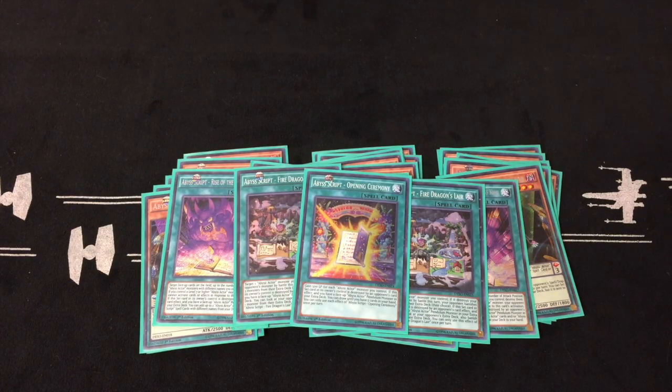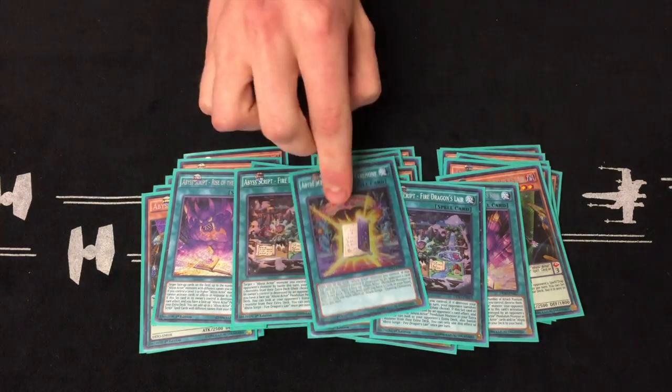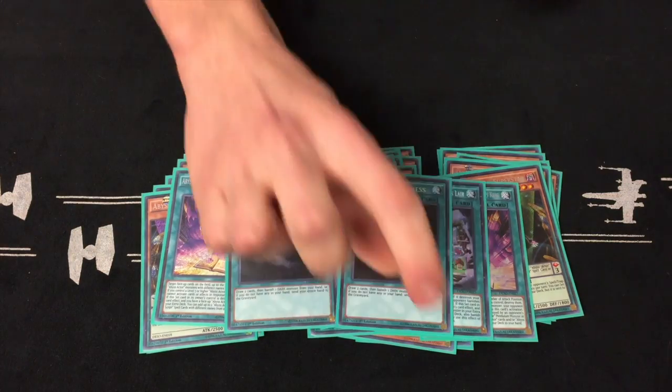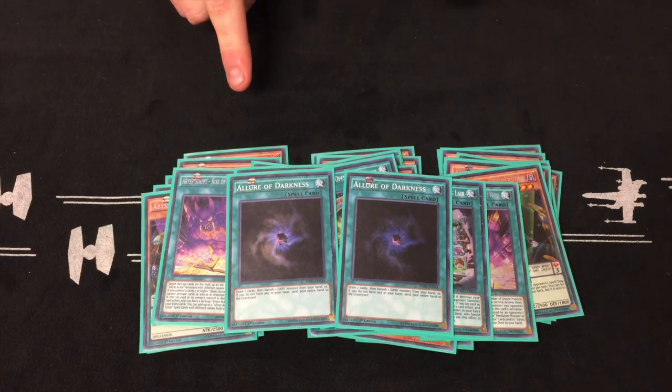Next up is Opening Ceremony. It's more of an effect where you get a new hand if it's destroyed in the back row, and you get 500 life points for each different named Abyss Actor on the field. Next up is Toadler of Darkness. Again, not much draw power, so banishing something would be nice.